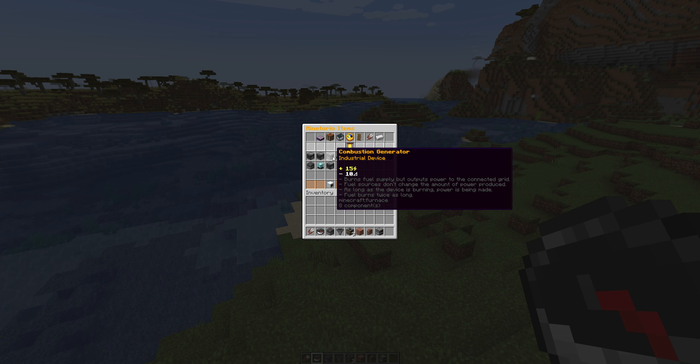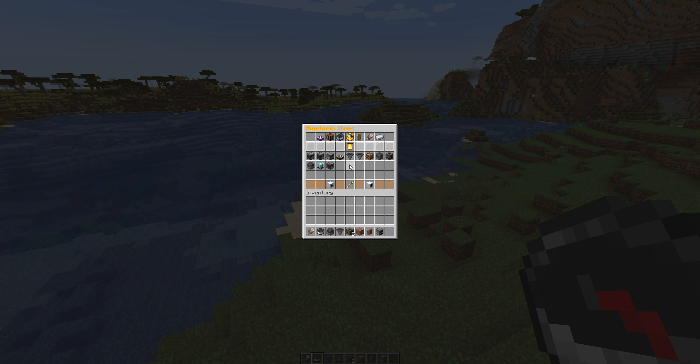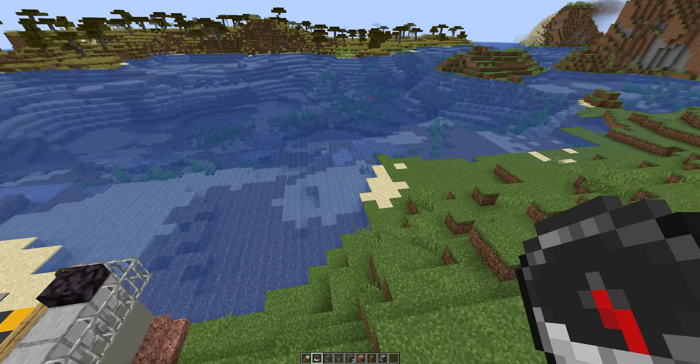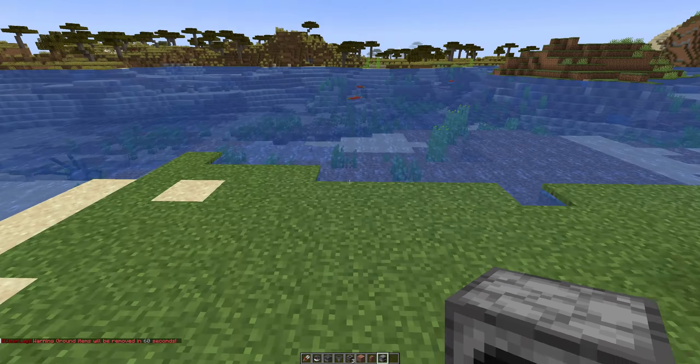If you're wondering how I got the items, you can hold shift right-click to instantly grab an item from the menu, or you can just right-click to pick one up. You have to be an operator in order to do this. So if you're a normal user, you can't do this - you'll have to acquire the items naturally.